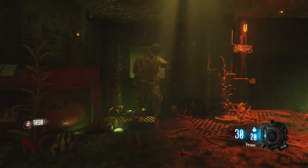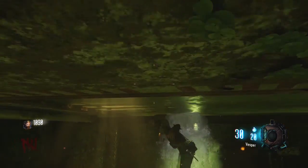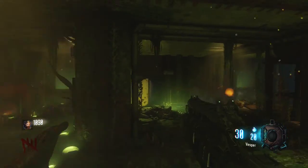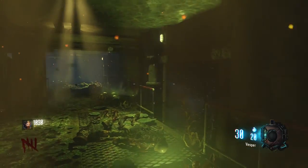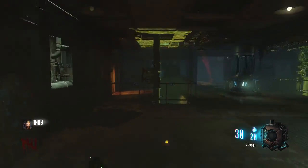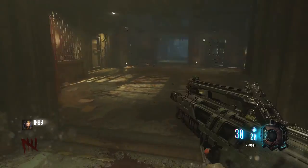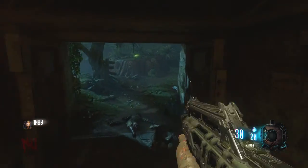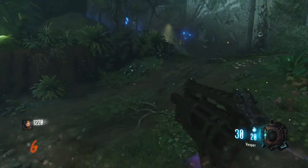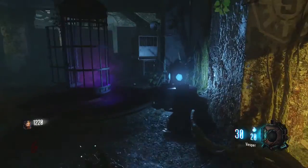Coming in at our number 4 spot is the power. The power is meant to be a simple thing to turn on in zombies, but in Zetsubo no Shima they've made it hard. Why do you have to get water, put it into the things, and then wait for it to drain? It's just so confusing. When I first got the map I had no idea what to do. You've got to turn it on permanently and then non-permanently — it's so confusing. And it's really, really annoying. You've got to open up about $5,000 worth of doors. It's crazy to get that power on and it's so expensive.